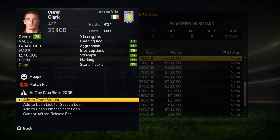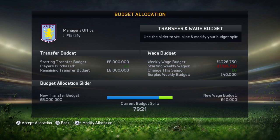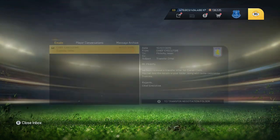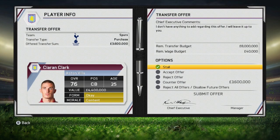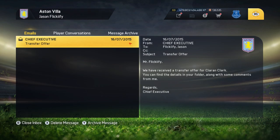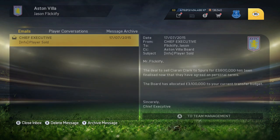Put him on the transfer list, then jump ahead a couple of days to the transfer window. Hopefully a club will offer a bid for the player. Before we accept the transfer offer, I want to show you our current budget: we have eight million in the transfer budget and forty thousand in the wage budget. We've received an offer for Karen Clark — it's from Spurs. I'd recommend just accepting the offer; don't try to negotiate a counter offer. Accept it, submit it, wait a couple of days until it goes through, and wait for the results.